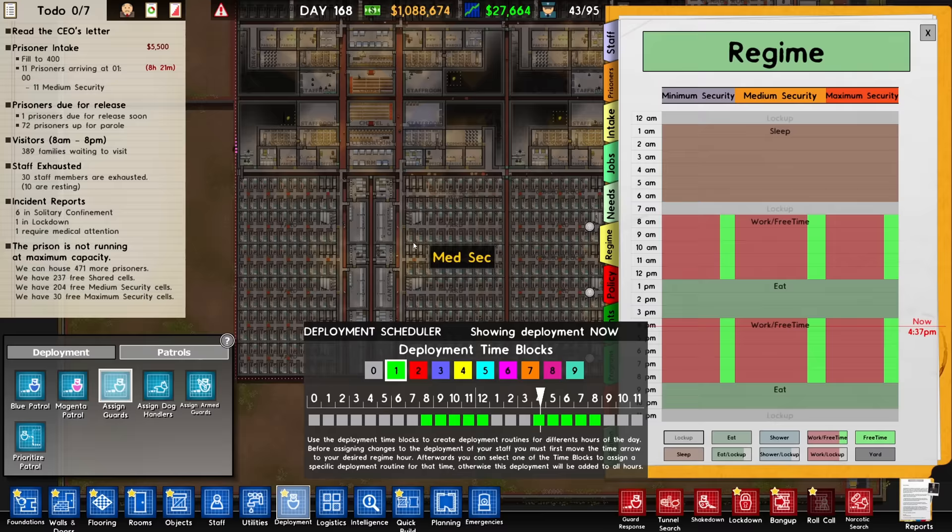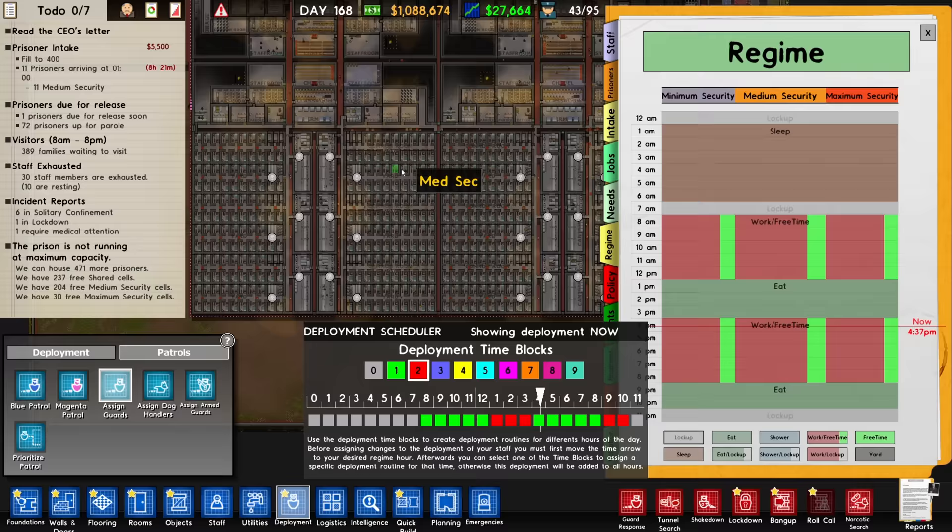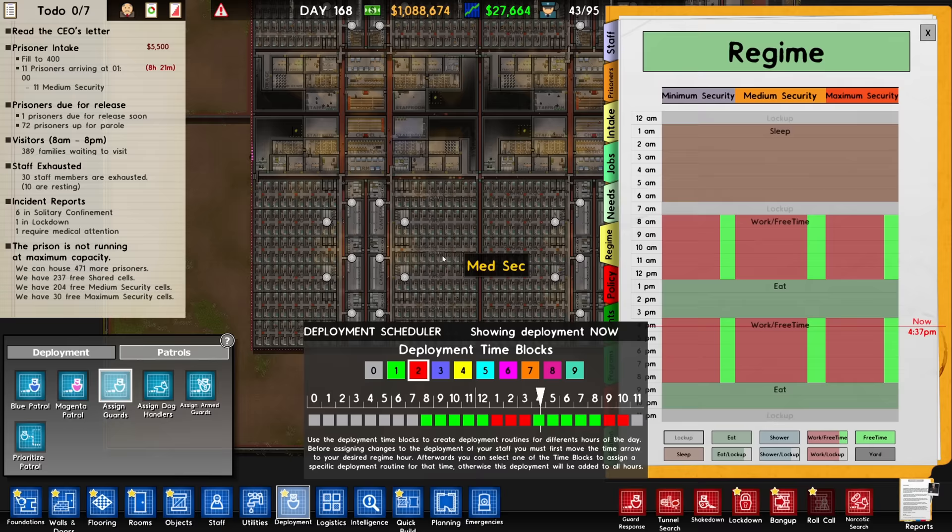We're going to need to start hiring some more guards to make sure we've got decent patrols going on. The next step is putting guards patrolling all 24 canteens between 1 to 3 and 9 to 10, which is when all of the prisoners are eating.